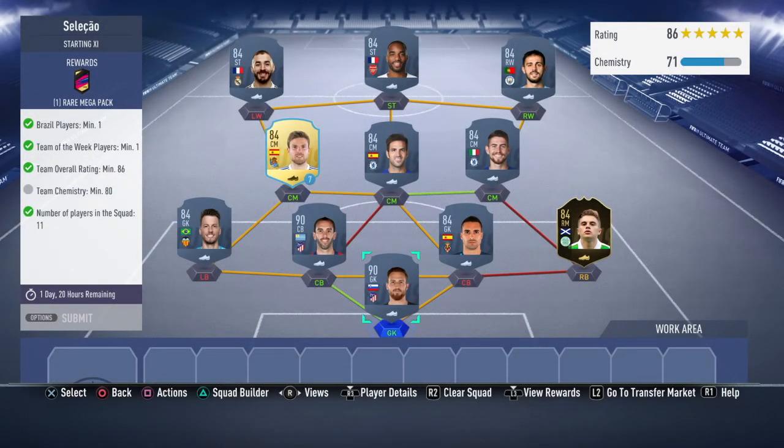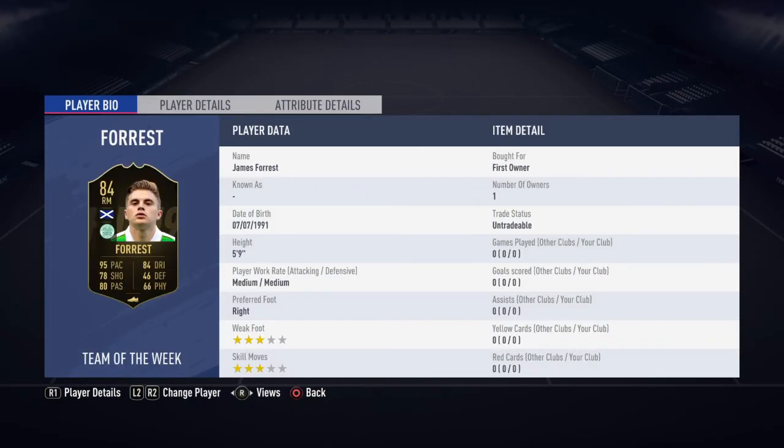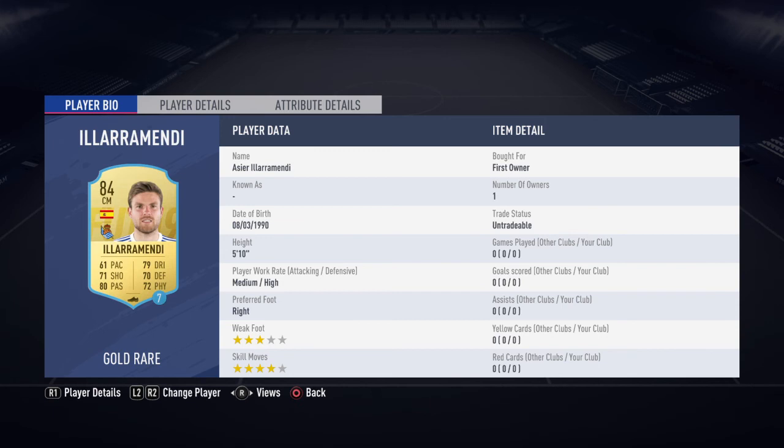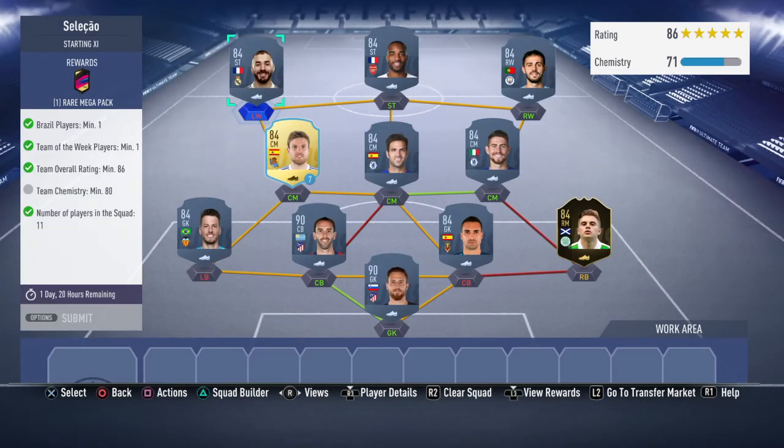Team chemistry is 80 total, with 71 individual — add the 11th loyalty and you go up to 82, completing it. In net Oblak goes for about 53k, inform Forest from Celtic about 21k, Sergio Asensio just short of 4k, Godin the most expensive at about 55k, Neto about 4k, Jorginho about 4.5k, Fabregas just short of 5k, Ilara Mendy about 4.5k, Bernardo Silva about 5k, Lacazette just short of 5k, and Benzema about 4.5k. These prices are on PS4 — Xbox prices will vary.